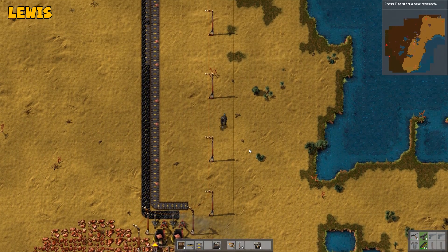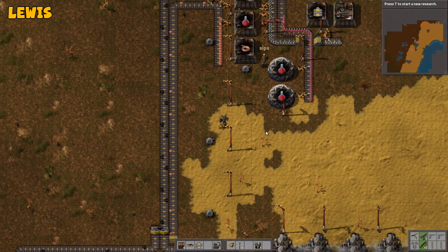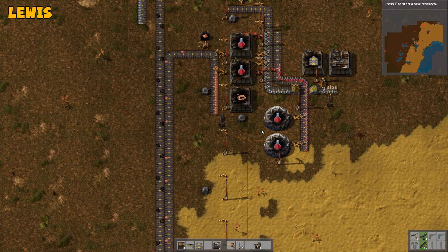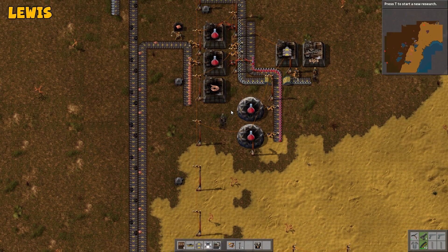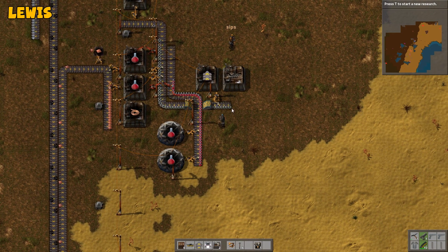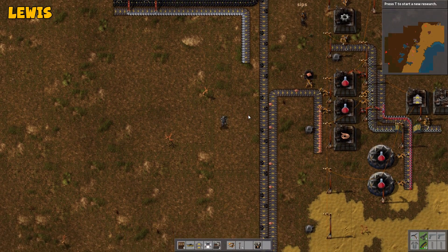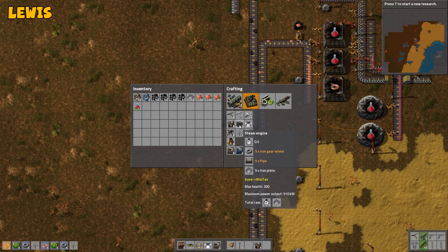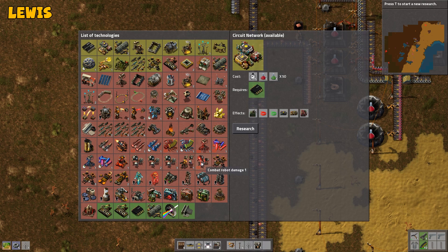We need copper cable. I think that's what I was going to do here. And then next to it I guess we can just put some stuff onto here. We need copper wire and then we need electronic circuit boards. I guess what we want to do is upgrade our furnaces somehow. How do we upgrade our furnaces? I think we need to research something which lets us get better furnaces. The first good furnace we can get is a steel furnace. So we just research steel, right? Yeah.